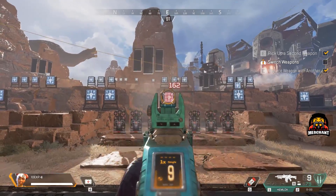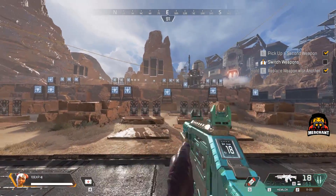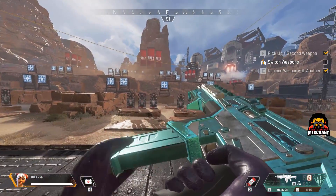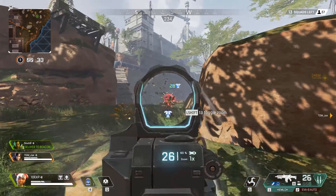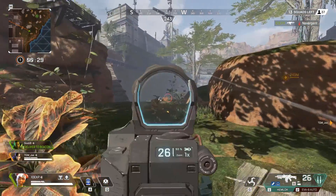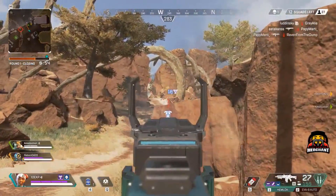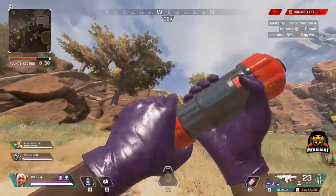Once again, less than the other two weapons — but DPS isn't everything. Both the R99 and R301 are full auto weapons. However, when you use the Hemlock on single fire and spam it, it's incredibly accurate, even at long ranges. And this is where the Hemlock proves to be very powerful. In fact, at 100 meters or more, the Hemlock may be the best choice for high DPS.